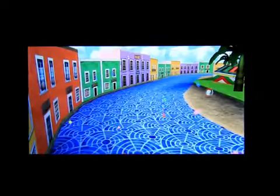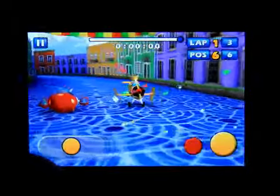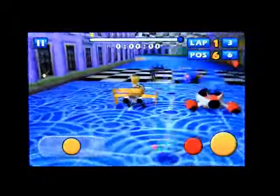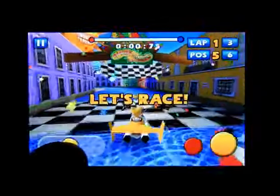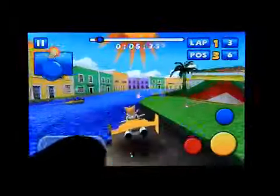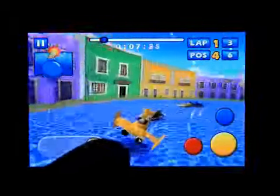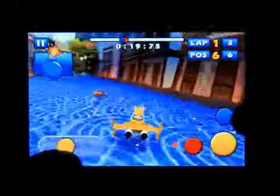You have to try and beat the time of the ghost car. I've got my little slider bar for the steering. The red is for the brake and the yellow is for the boost — actually the yellow is the drift button.